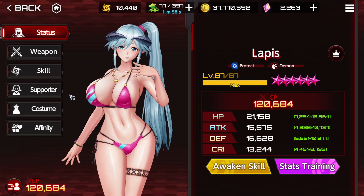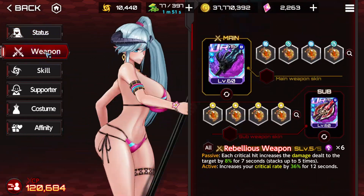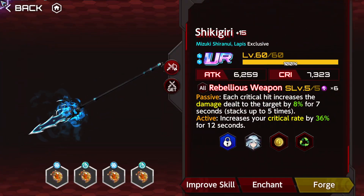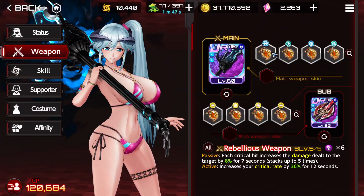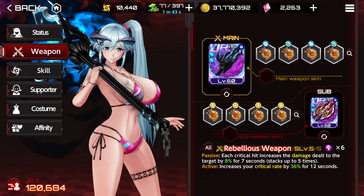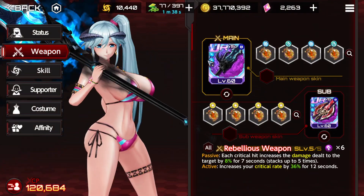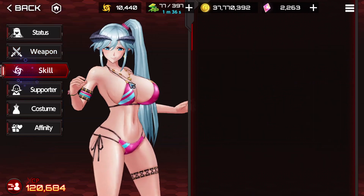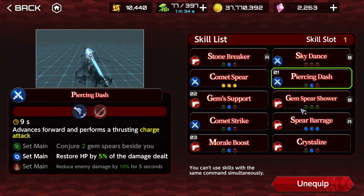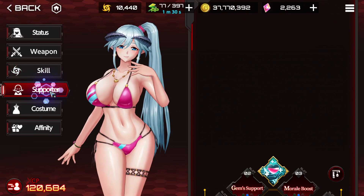Obviously, we're using Lapis as a healer because we are not using healing on the other two characters. For Lapis, we're using Shikigiri and Bright and a Rose. Ice and Water Anti-Demon Magatamas, both weapons 5 out of 5 — plus 15 and plus 13. Piercing Dash, Gem Support, Moral Boost — the classic.